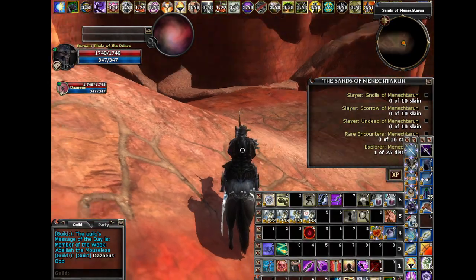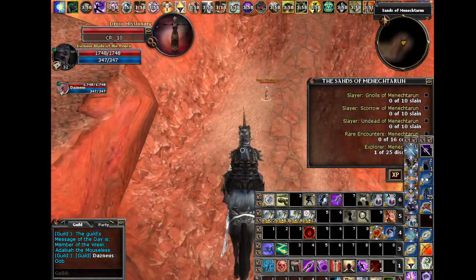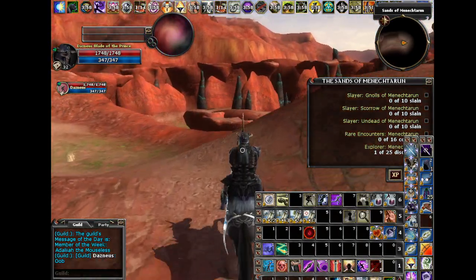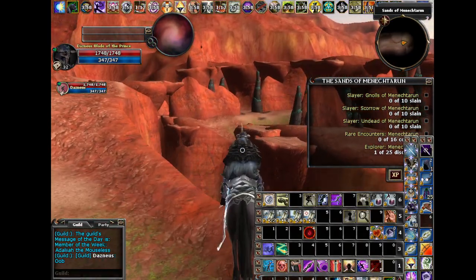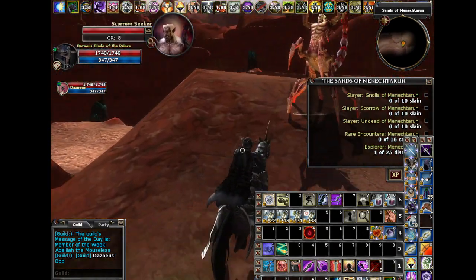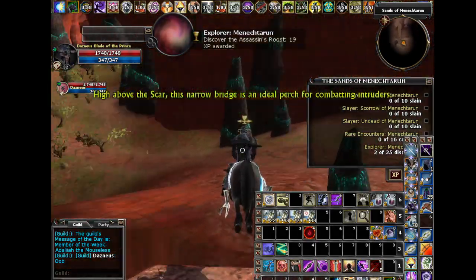We get to the scar — big falls down there. We actually want to go this way. Jump down right here and ignore the trash if you can. There are two ways to end up on that side of the ravine: you can either jump off that way over there, or you can take this little bridge that appears right here and cross it.